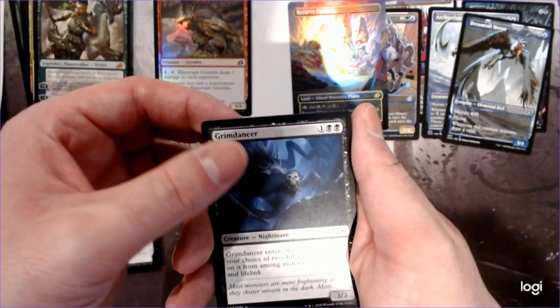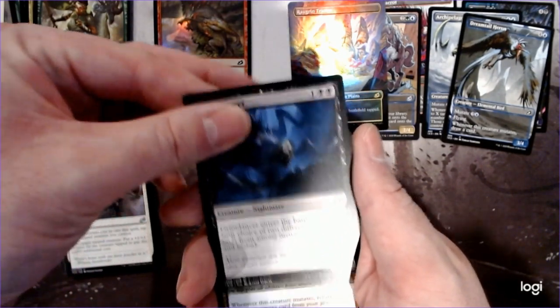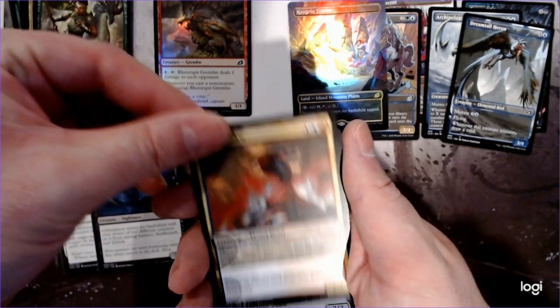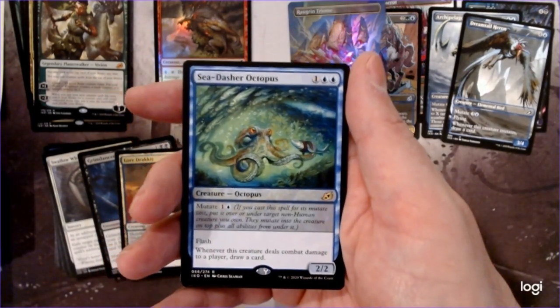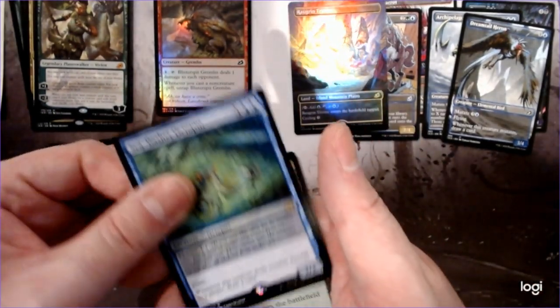With the Grim Dancer you get to choose — Minus Lifelink and Deathtouch, two different counters. Lore Draxis — so this is part of that cycle, this one returns instants and sorceries when you mutate. And then the Sea Dasher Octopus. I've seen this guy in some of those mutate lists, because it deals combat damage to a player and you draw a card. It's got a cheap mutate cost as well.